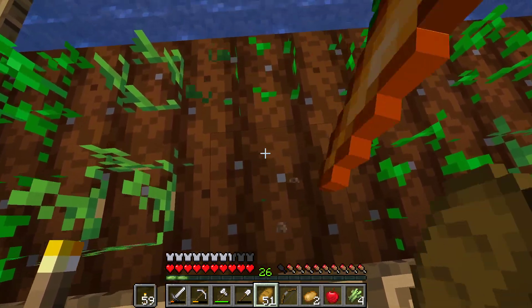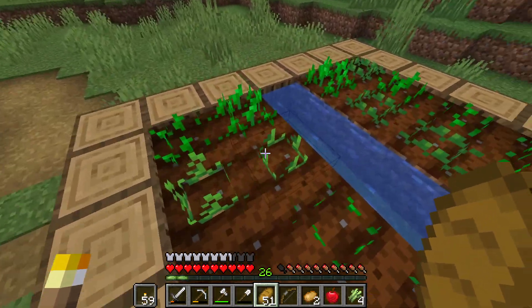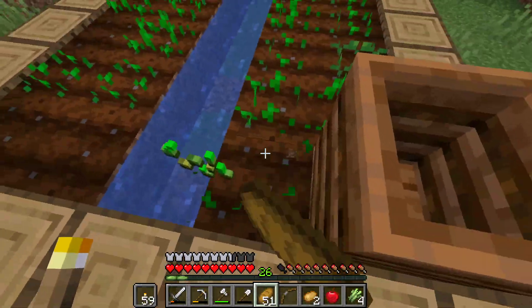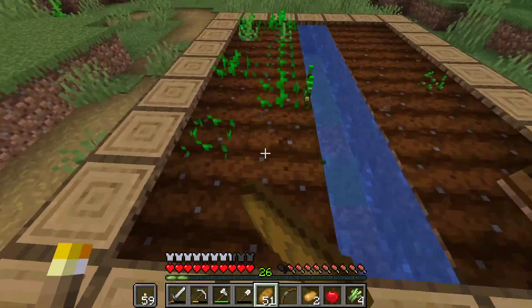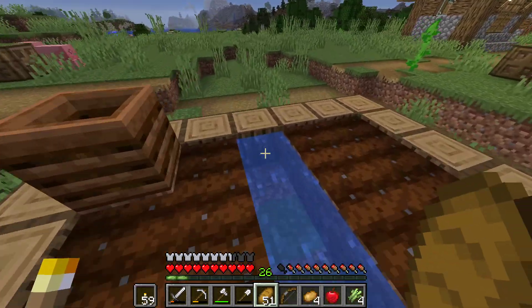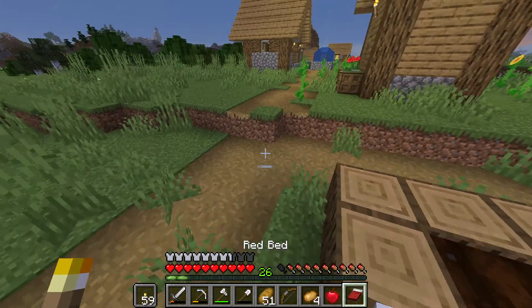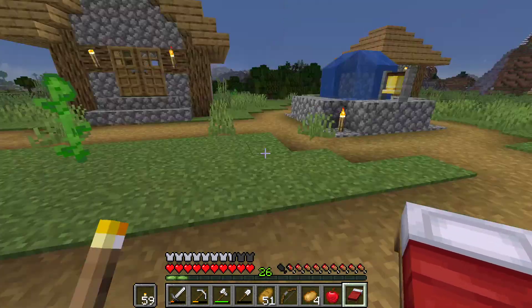I think this is a carrot - oh it is a carrot! That's perfect. If we just grab these carrots... The villagers like to farm but they don't actually need to, so we'll just grab all that. It looks like it's becoming night so I'm just going to quickly place a bed down and then we can just go to sleep here.